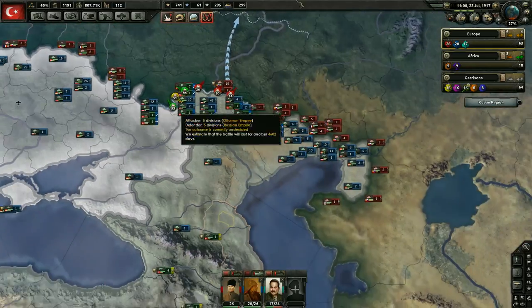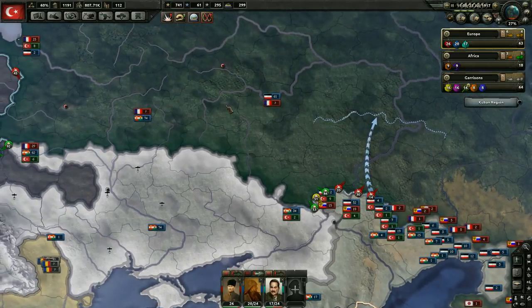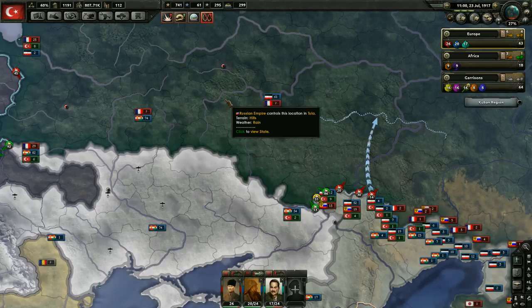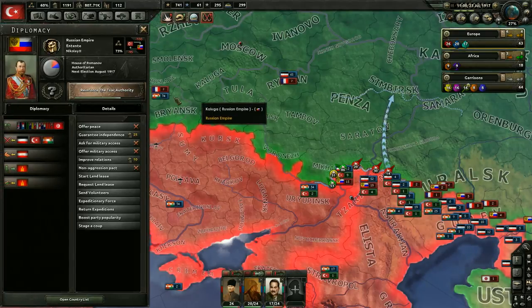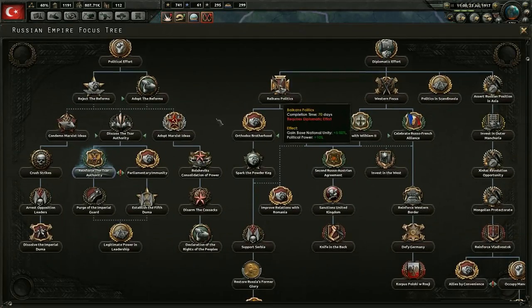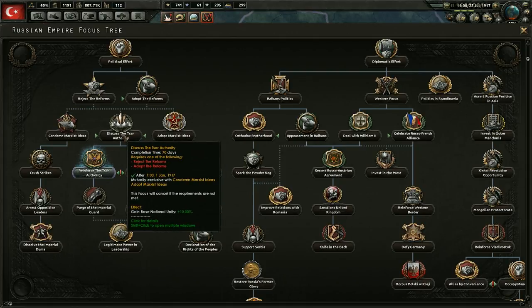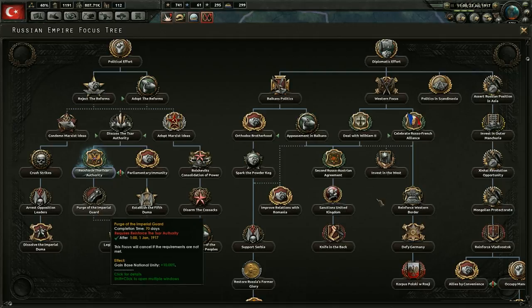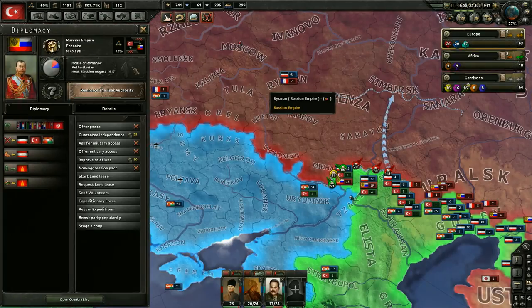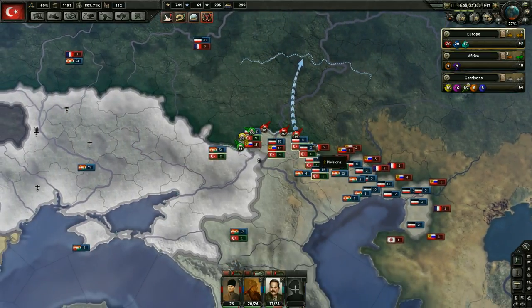If you guys remember, their percentage towards surrendering actually decreased last episode — they dropped from 49% to 41%. I was wondering why, and it turns out it wasn't Austria-Hungary losing territory. What happened is their national focuses — they must have just gotten 'Discuss the Czar's Authority,' which increases base national unity by 10%. They're getting another one that also increases base national unity by 10%, and another one right there. They're now at 73%, which makes it harder to get them to capitulate.